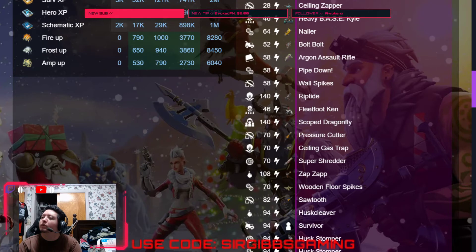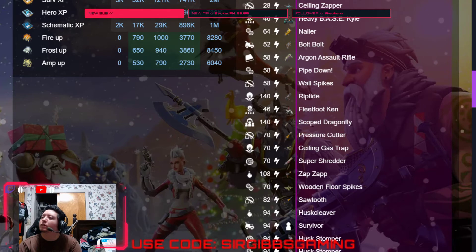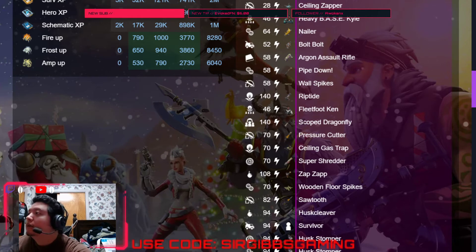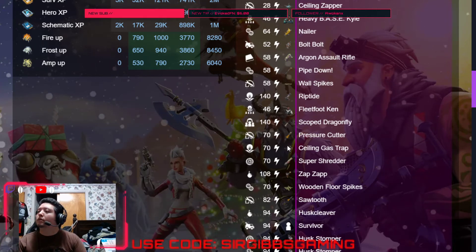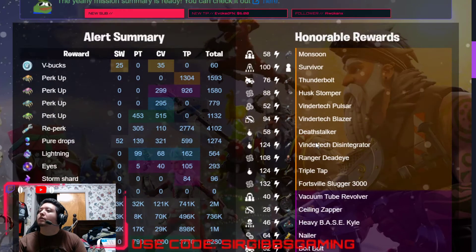We got a Riptide in our 140 retrieve. We got a Flea Foot Cannon in our 46 — he's a good one, he increases your movement speed. We got a Scope Dragonfly in our 140 zone. We got a Pressure Cutter in our 70 zone. We got a Sealing Gas Strap in our 70 zone.